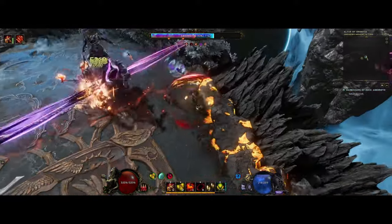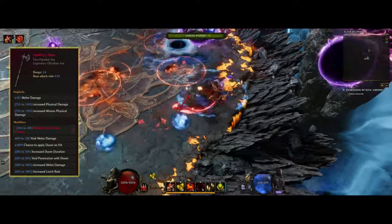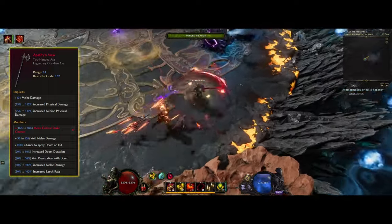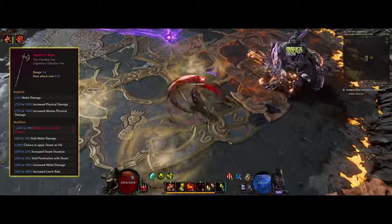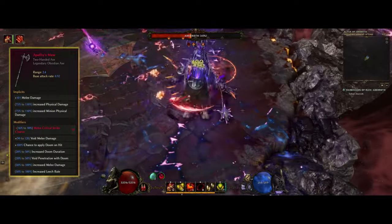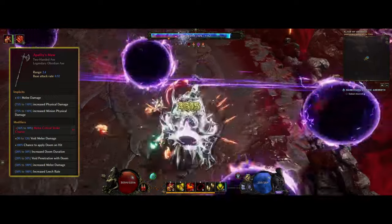Beyond base crit, you also want crit multiplier, attack speed, and flat added damage on your weapon. Abatis Maw is a perfect example — it has quite high flat damage, up to 120 extra flat void damage, increased physical damage, minion physical damage, and increased melee damage. You want to slam base crit as a legendary potential, meaning the base crit will also be added to your Forge Weapons.